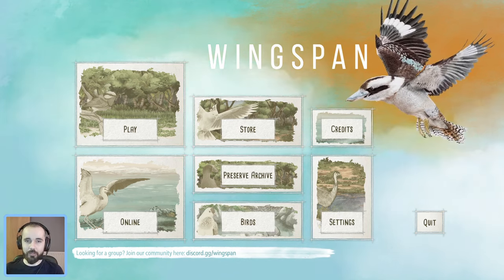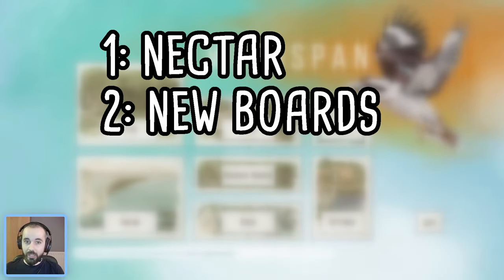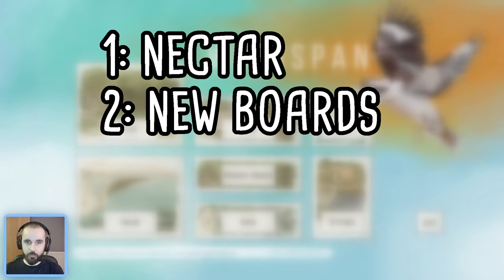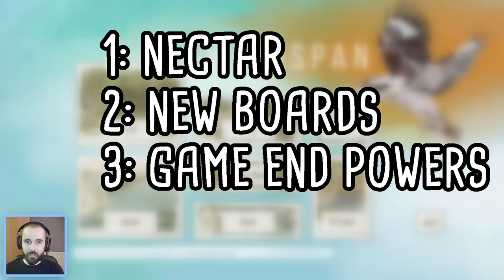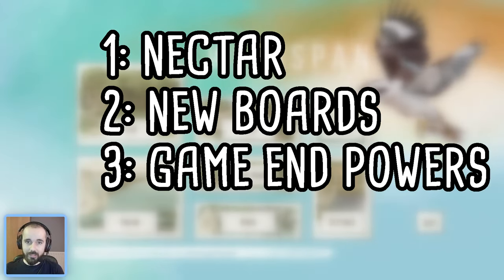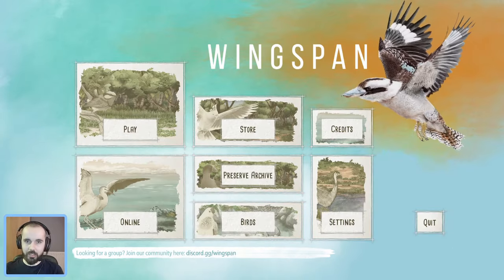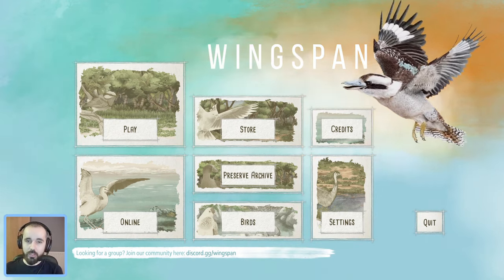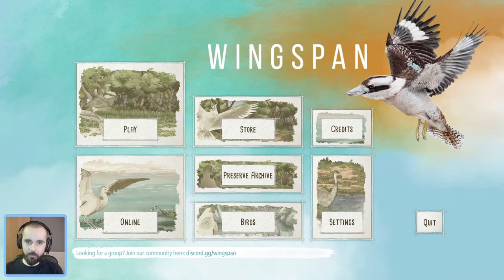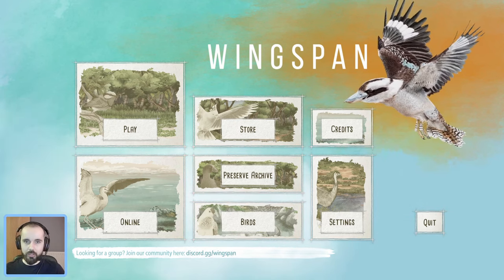There are four things we're going to take a look at in this video: Nectar, of course, the new food type introduced in the expansion; the new game boards and how they differ from those in the base game and European expansions; the new end game powers; and last but by no means least the flightless birds, as those can be a little bit confusing if you've not seen them before. There'll be chapters in the video description so you can skip around to the bits you want to watch most.